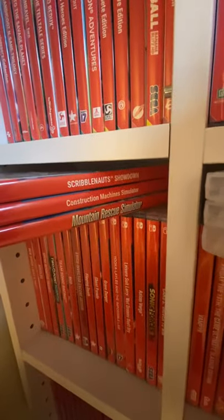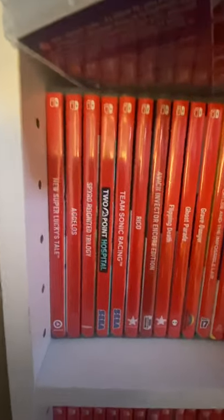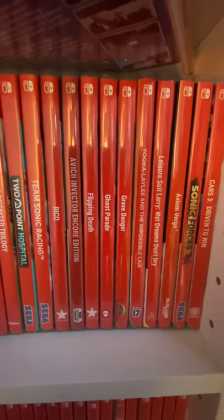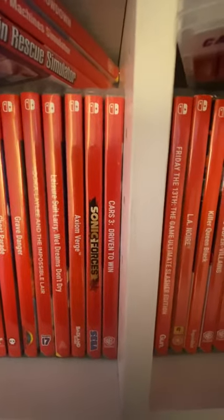I've got to try and get down here now — this isn't easy. Under there we've got Scribblenauts, Construction Machine Simulator, Mountain Rescue Simulator, and Terrible Games. In here we've got This is the Police, Paw Patrol, and Legendary Fishing. Down here we've got New Super Lucky's Tale, Agilos, Spyro, Two Point Hospital, Team Sonic Racing, Rico, Vichy and Vector, Flipping Death, Ghost Parade, Grave Danger, Ukulele, Leisure Suit Larry, Monk, Acting Verge, Sonic Forces, and Cars 3.